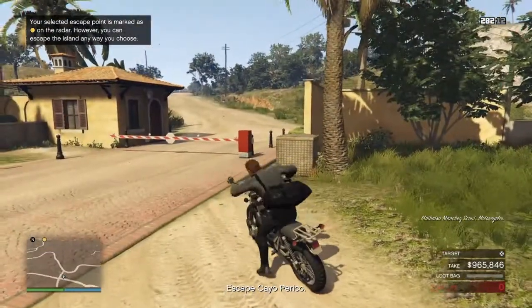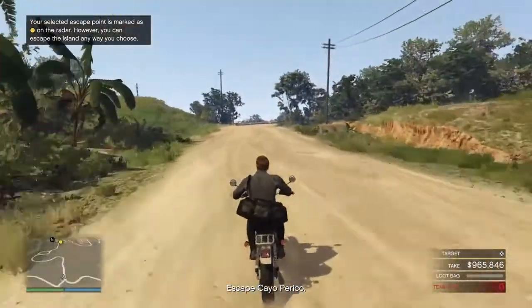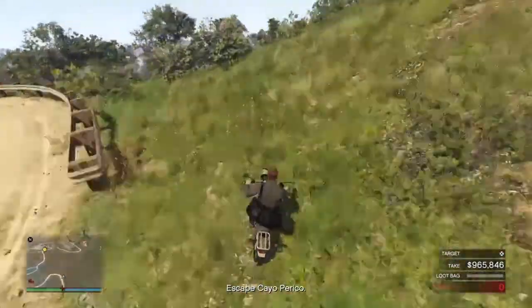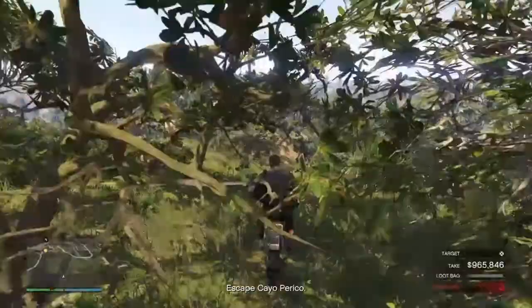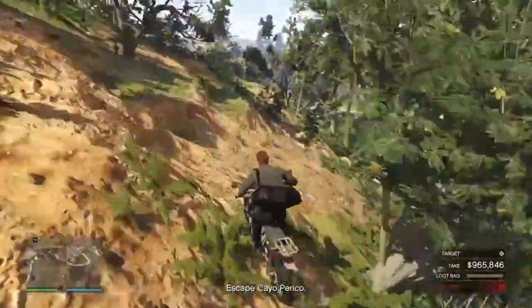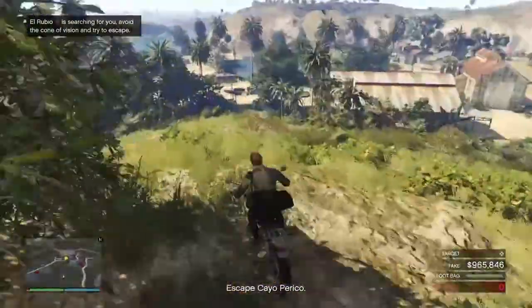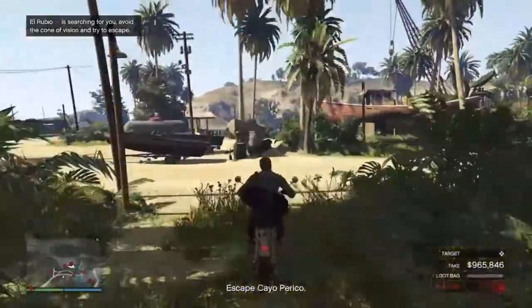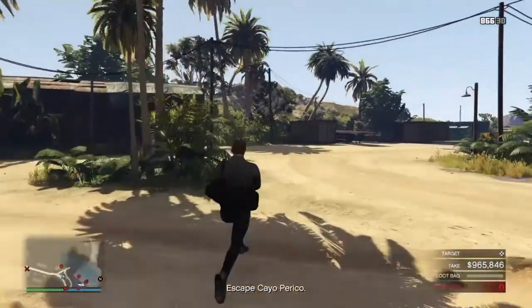Get on this bike — if someone's with you they can get on the other bike right here. Exit off over here; be careful with the gates because sometimes they're basically impossible to get through. Just follow this path, keep going forward, and where I'm at right now is where you're gonna want to park and get off. Then go to this main lockup right here.